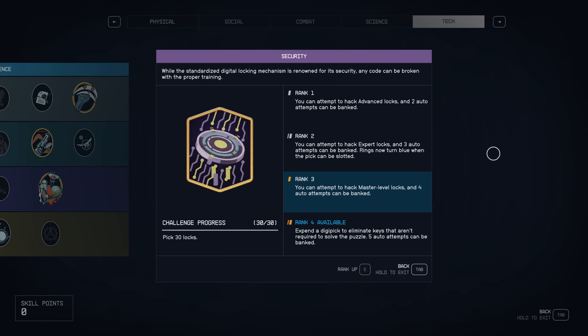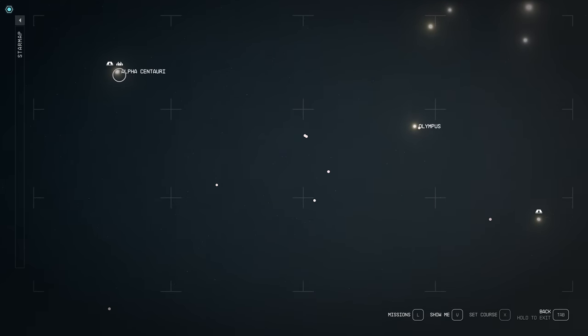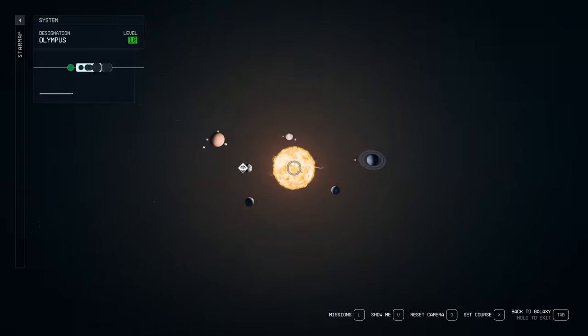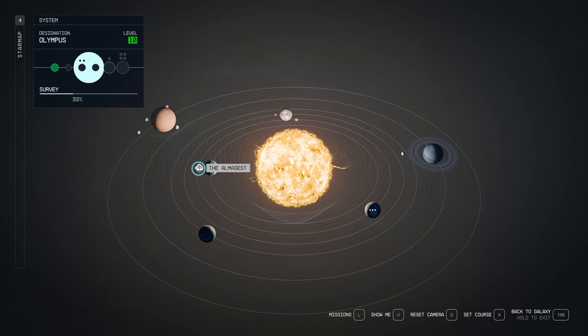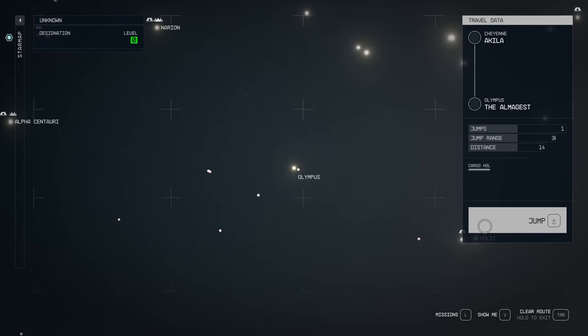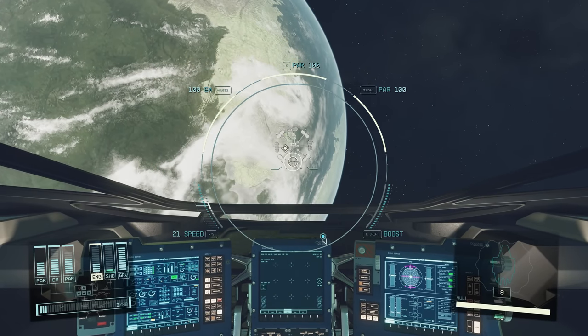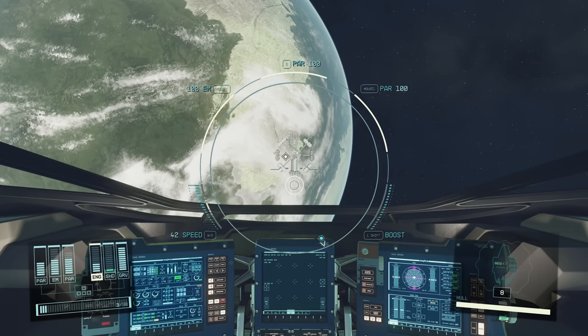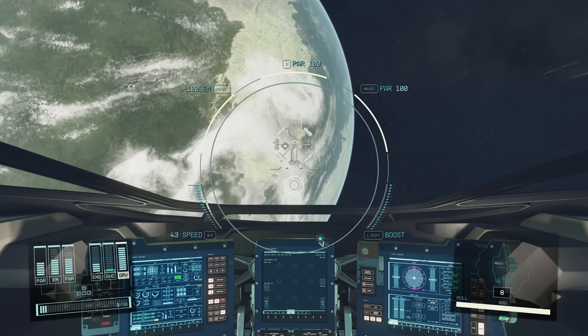All right, we're going to head off to that location now. That location is going to be located off to the right of Alpha Centauri. So Alpha Centauri is here, off to the left here, and we are heading to Olympus. There are two systems right next to each other, so make sure that you click on the Olympus system. When you come into the system, off to the left here, there is this place called the Algamist. This is a space station that's floating in space, so we're going to head there now and take a look.